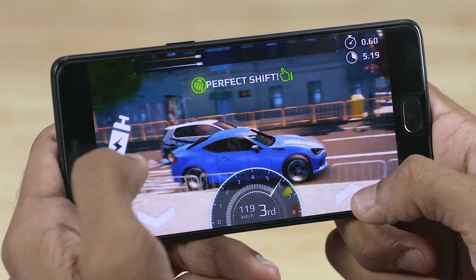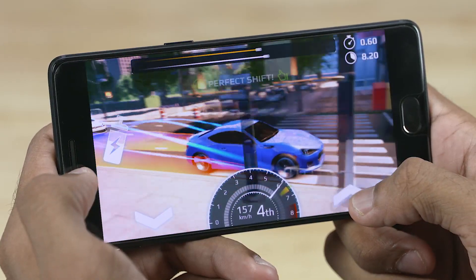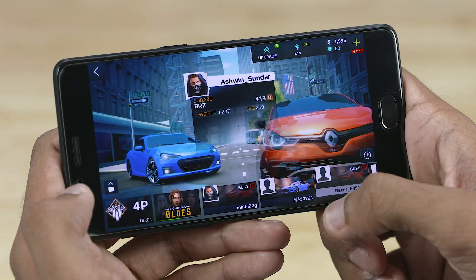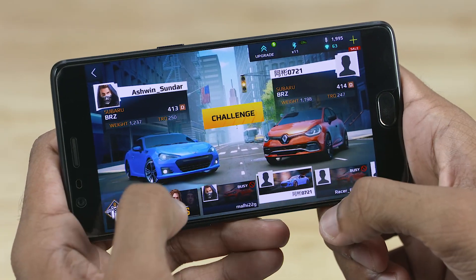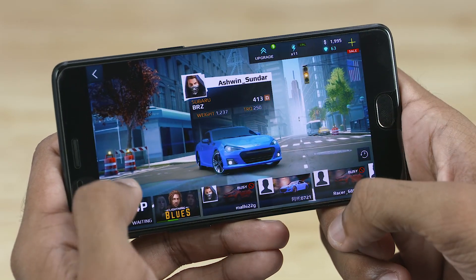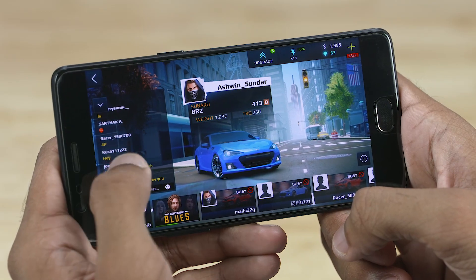The green area is where you need to make the gear shift. Here's the nitrous button. You need to stay online to challenge live contenders. You can view the basic specs of the opponent's car before placing a bid or accepting one. There's also a 4-player race mode, which you can join by paying an entry fee.